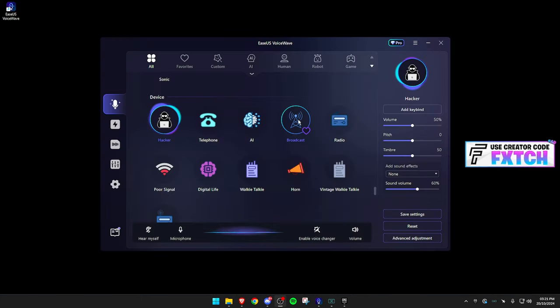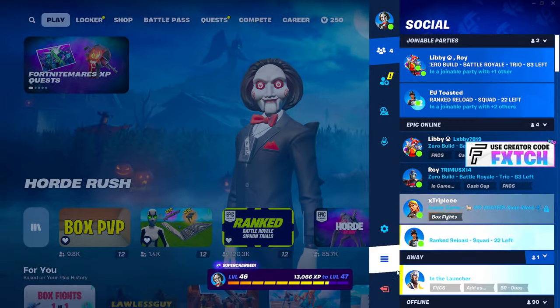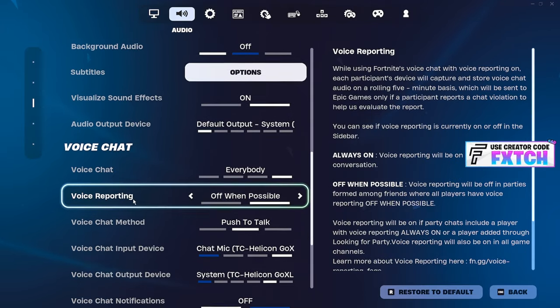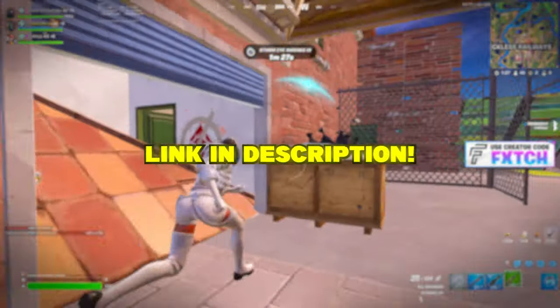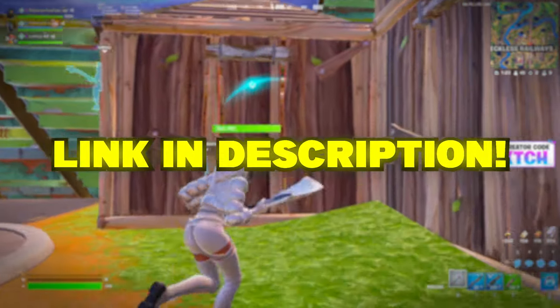The same goes for pretty much every application. I'll load up Fortnite and show you how it works here — all you want to do is go to your settings, click the speaker icon, go to voice chat, scroll all the way down to voice chat input device, and set it to VoiceWave microphone. And that is all. If you want to change how you sound, head over to the description and download the EaseUS VoiceWave voice changer today.